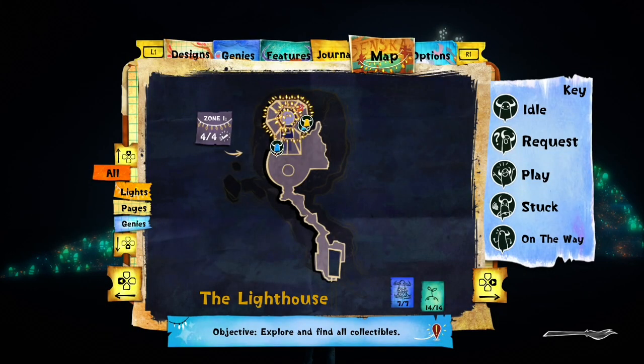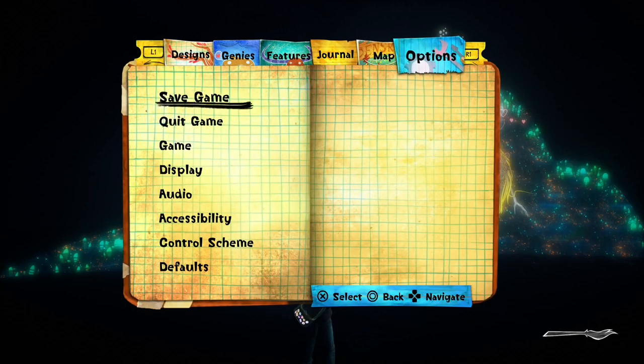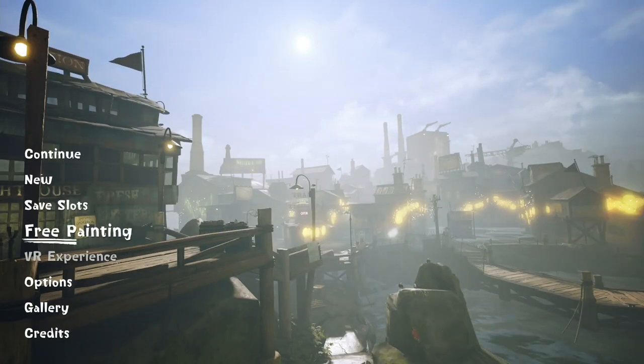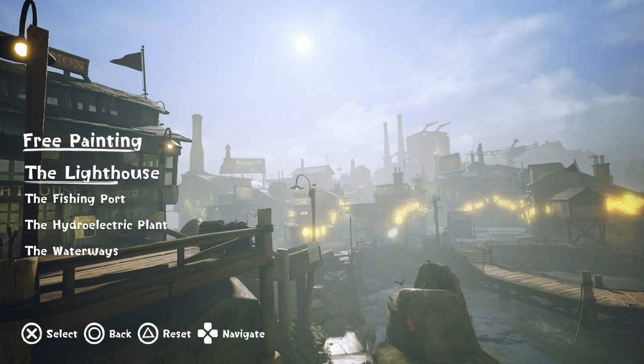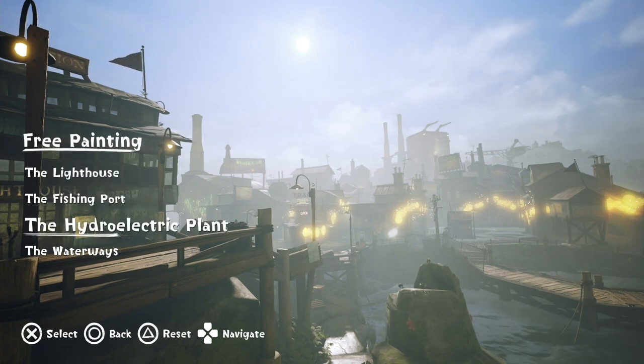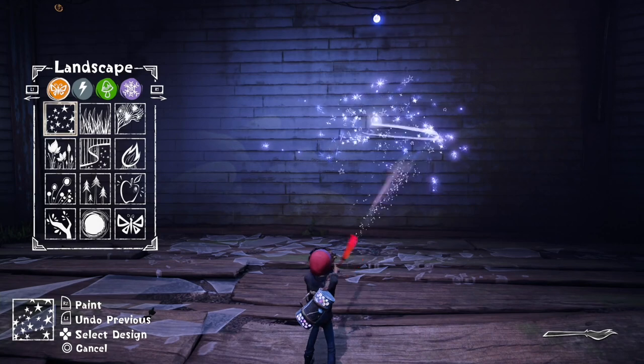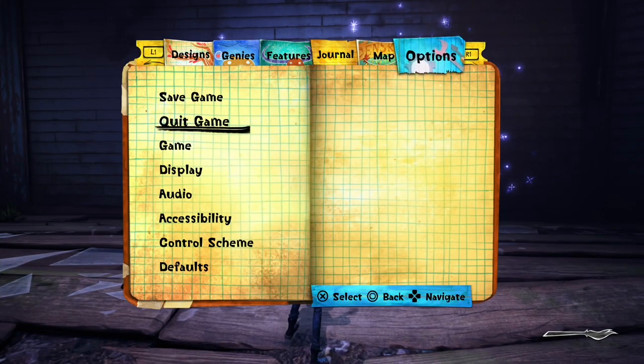The last two trophies: platinum, and one for painting in every painting level. You need to go into options, save, and then quit back to the main menu. Once back at the menu, go into free painting - you need to pick every single one of these levels and paint in each one. So load one up, paint in it, save, quit, load the next. Once you've done the fourth one it should pop the trophy and the platinum. Let's paint in this first level.